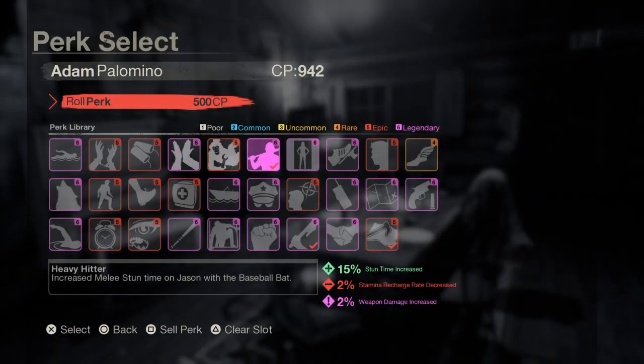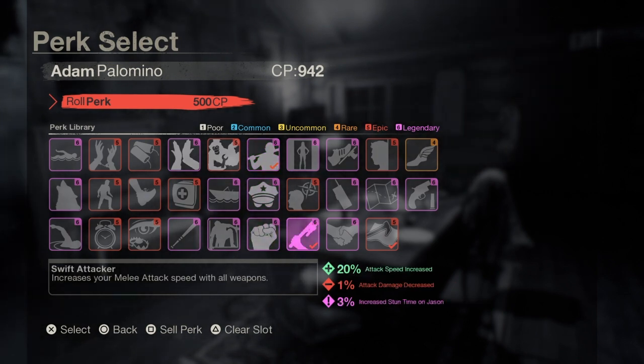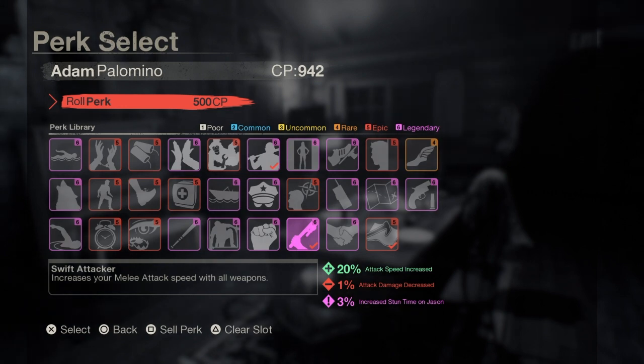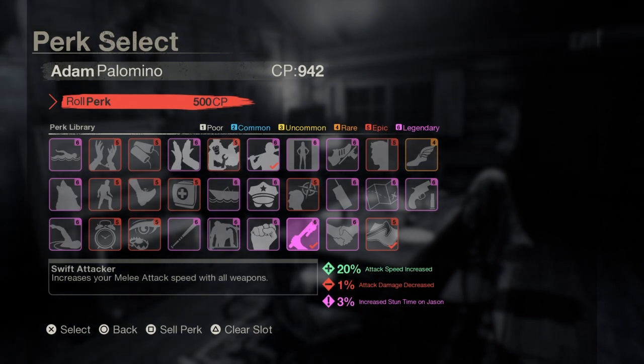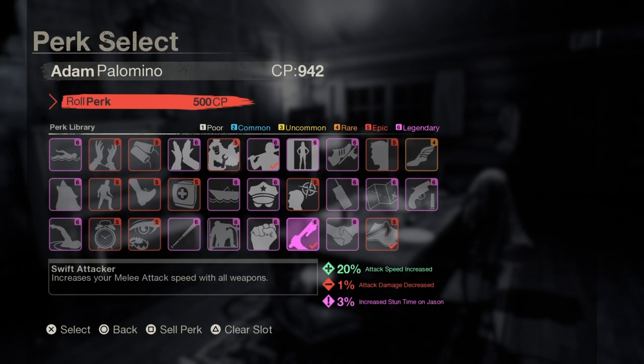The first perk we're going to be using is Heavy Hitter. It increases the stun time duration when we hit Jason with a baseball bat up to 15%, and we get a 2% weapon damage increase as well. The next perk we'll be using is Swift Attacker. Not only does it give us a 20% attack speed increase, we also get a 3% stun time on Jason. This will stack with our Heavy Hitter, giving us an 18% stun time duration.